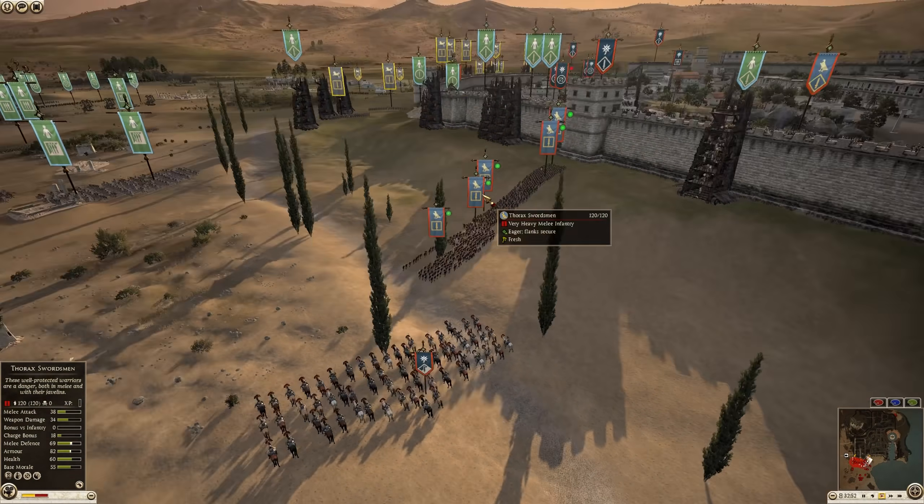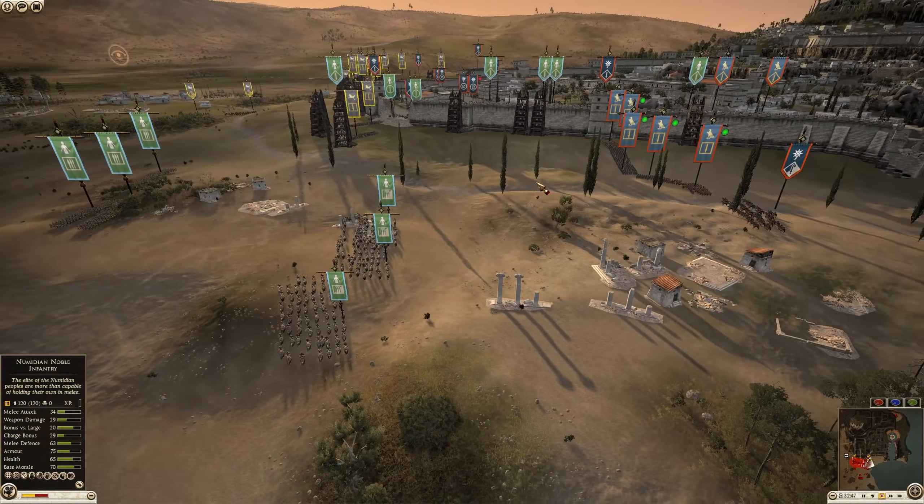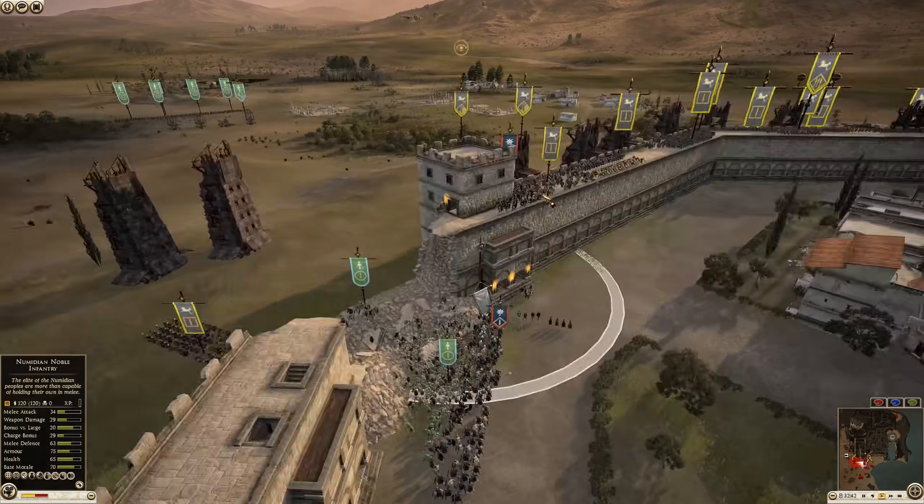They don't have any archers — they don't really have anything else. So I think this is going to be a losing fight for Egypt. But that was a really interesting sally out. We'll see how it plays out.